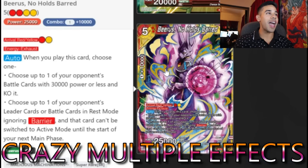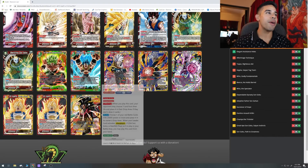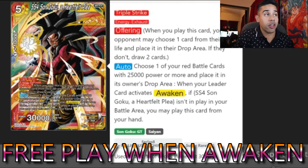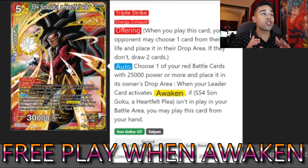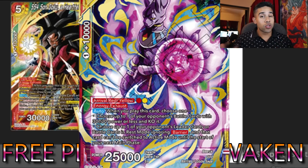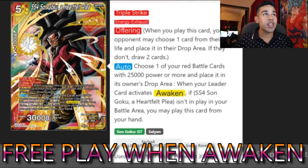A little bit of spice I threw in: Super Saiyan 4 Goku. Might not be the best card in here but it could be potentially very good. This card is a triple strike offering card — when he comes out, your opponent chooses between losing a life to the drop area or letting you draw two cards. He comes out by choosing one of your red battle cards at 25k power or more and placing it in the drop area. You want to place the Beerus — hopefully you brought it out with a rival. When you awaken, place him to the drop area, this guy comes out, activates his offering, and you've got a triple strike going to your opponent. Very, very powerful. We're adding two of these.